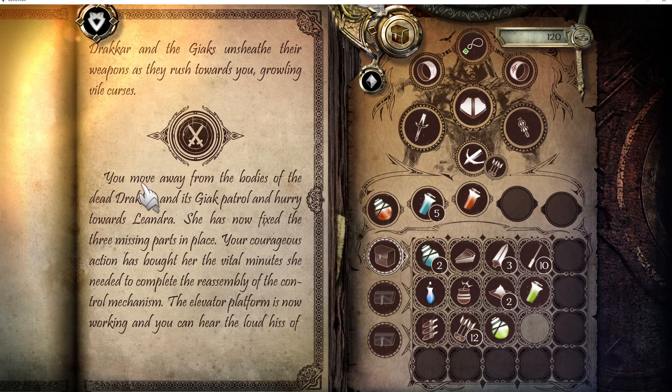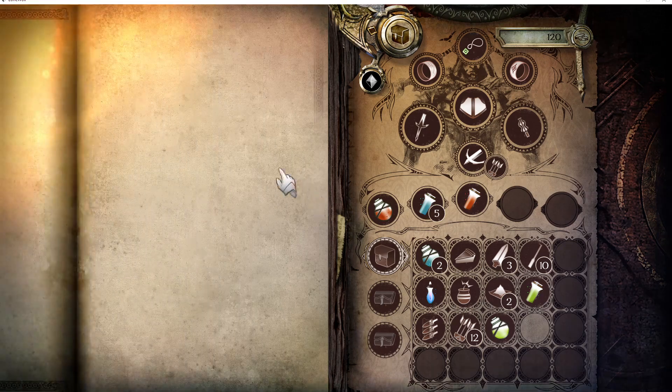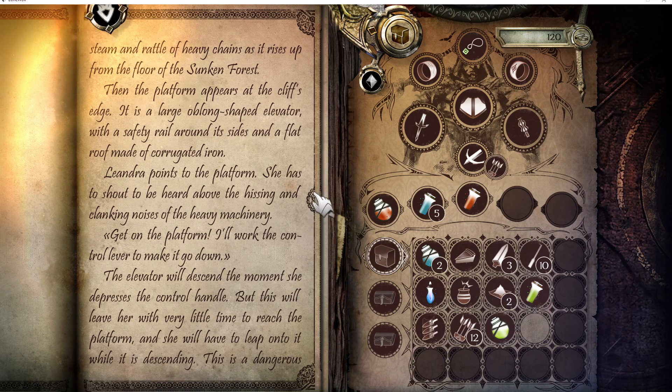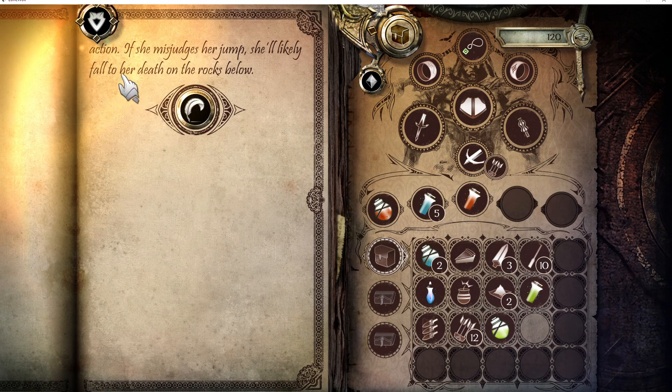Let's continue the story. You move away from the bodies of the dead Drakkar and its Giak patrol and hurry towards Leandra. She has now fixed the three missing parts in place. Your courageous action has brought her the vital minutes she needed to complete the reassembly of the control mechanism. The elevator platform is now working, and you can hear the loud hiss of steam and rattle of heavy chains as it rises up from the floor of the sunken forest. Then the platform appears at the cliff's edge — it is a large oblong-shaped elevator with a safety rail around its sides and a flat roof made of corrugated iron.